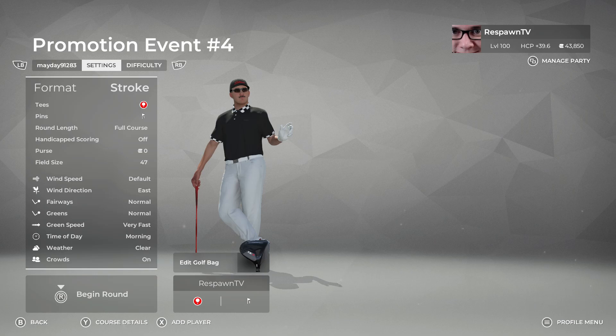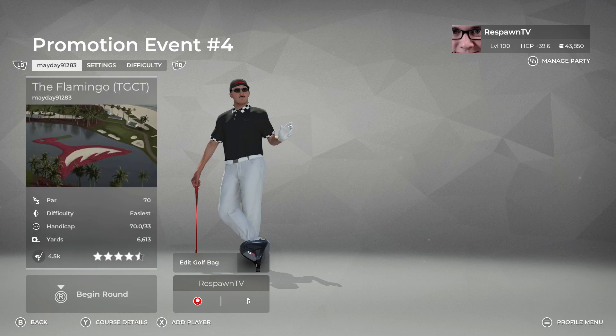Looking over the conditions for round one at the Flamingo: default wind speed, wind direction to the east, fairways are normal, greens are normal. Green speed is very fast though, which plays a big part on the greens and could lead to some inflated scores. Time of day is morning and the weather is clear.